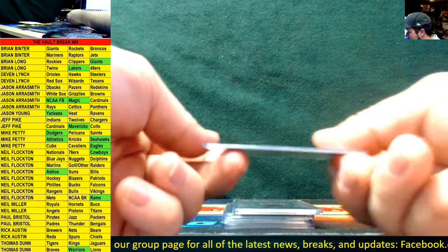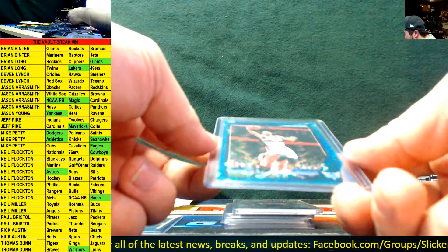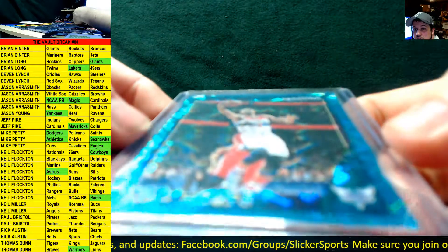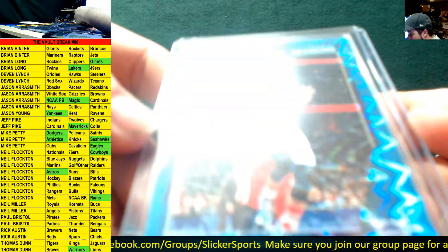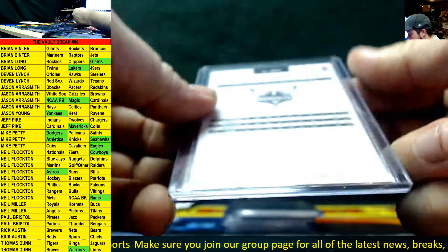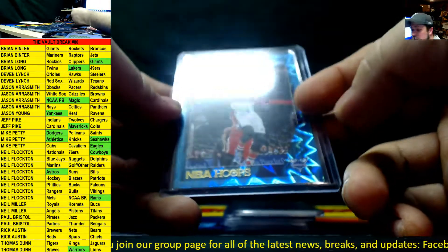Next up we have what looks like a cracked ice-type blue parallel from Hoops for the Hornets — Raymond Sessions. Sessions — I know he's wearing a Wizards jersey but it's a Hornets card, guys. From Hoops Basketball, so it's going out to the Hornets.